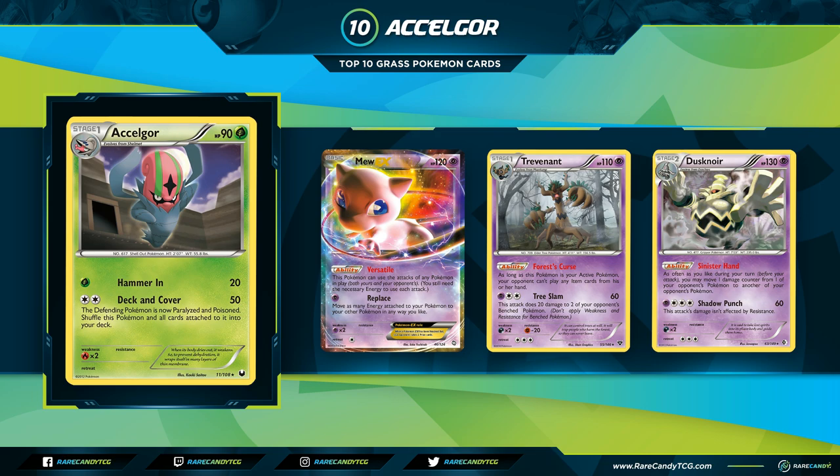You could strengthen the lock with Dusknoir from Boundaries Crossed, which has the ability Sinister Hand to move damage counters on your opponent's board freely — the idea being to get a Pokemon stuck active, move damage to the bench, then win in one turn by taking all six prizes. Trevenant from X&Y was the same item-lock effect but on a Stage 1, giving Accelgor more deck space. Both Gothitelle Accelgor and Trevenant Accelgor had World's-level decks, including Trent Orndorff's 2014 World Championship-winning list.